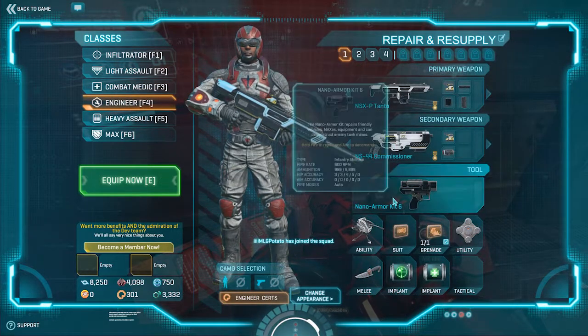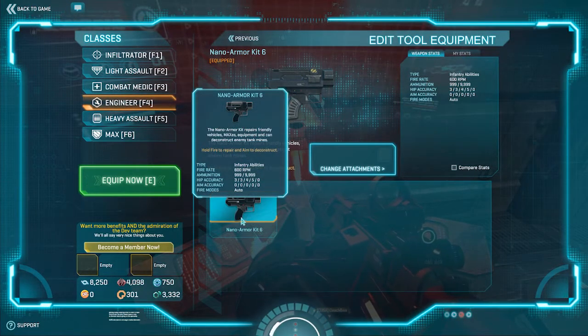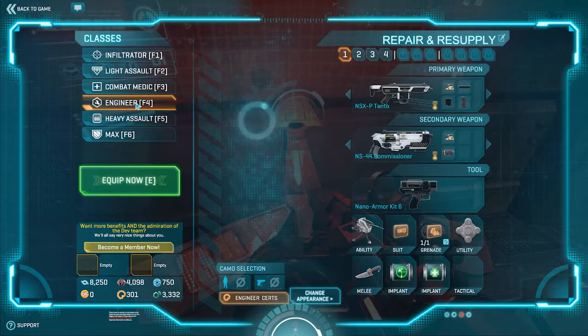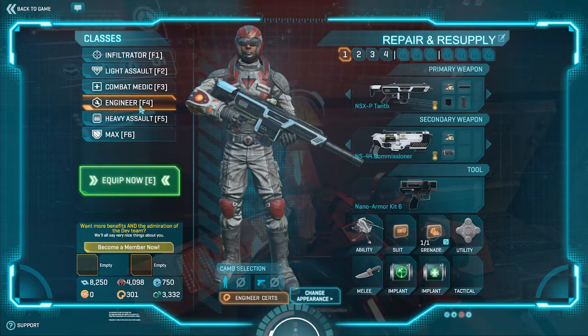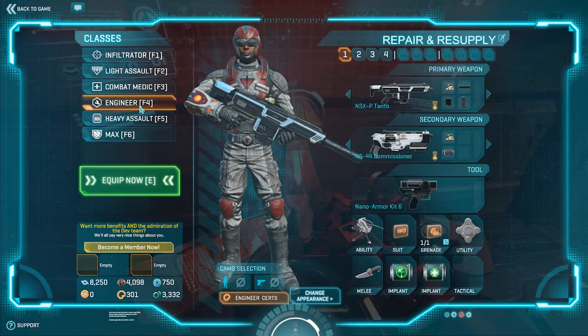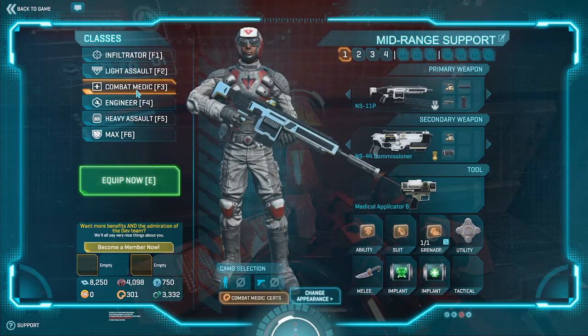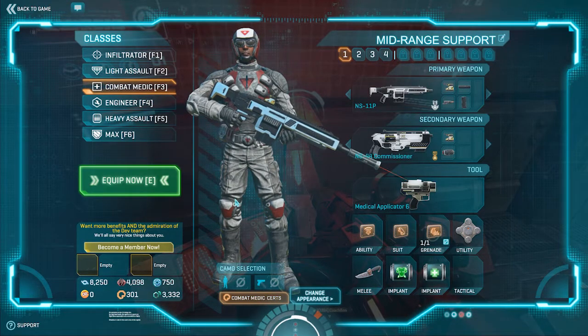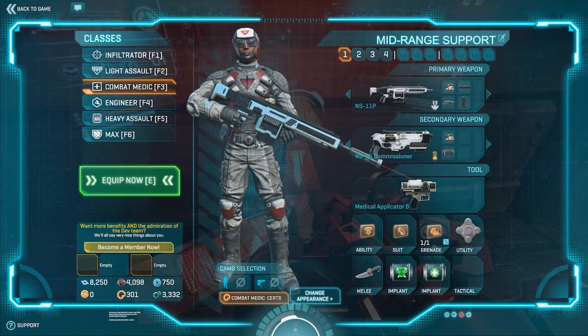Same thing with Engineer. I definitely recommend getting the nano armor kit to level 6 as well. That way you can swap between combat medic and engineer depending on the situation. When you're out in the field you're going to be repairing vehicles, and when you're in close quarters you're going to be combat medic. Combat medic is definitely the most XP you're going to be getting in the game, very easily.